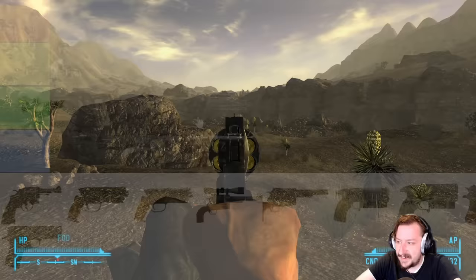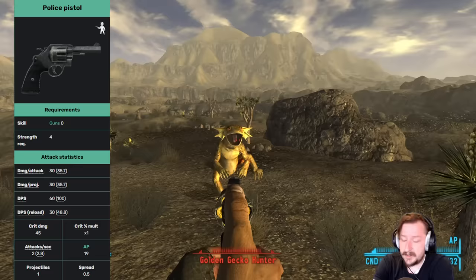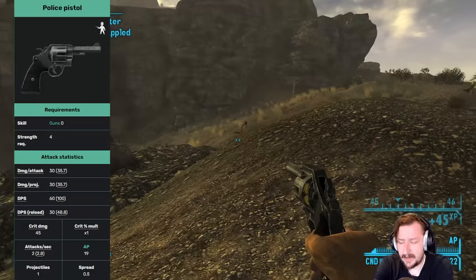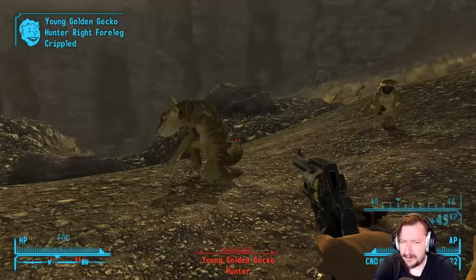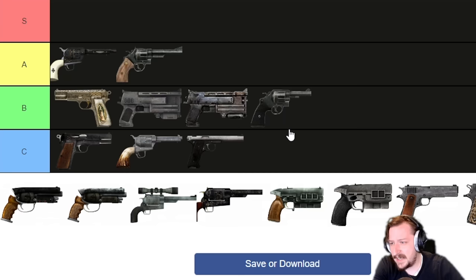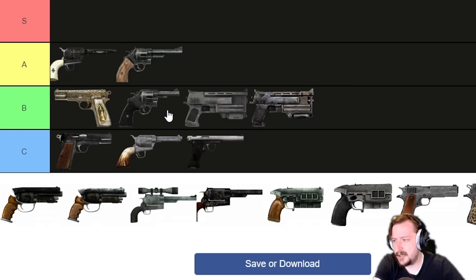Our next handgun is the Police Pistol, which you can get in the Sierra Madre. It's a .357 revolver with a swing-out cylinder, so it reloads quite a bit faster than the standard .357, making it better. It has okay damage, decent DPS, and actually higher crit damage than its base damage, which is nice. There's nothing really outstanding about the Police Pistol but it's decent at just about everything, so I'd put it into B tier — definitely better than the standard .357, and probably above the 10mm thanks to its ammo type.